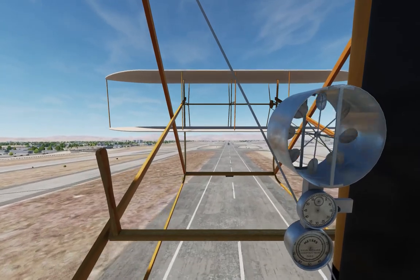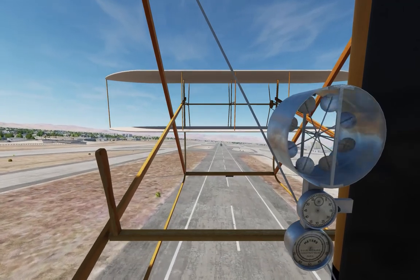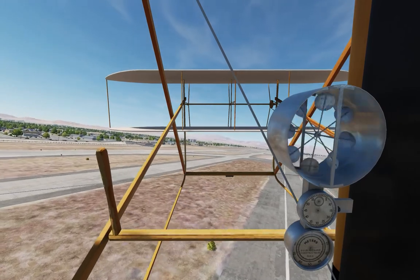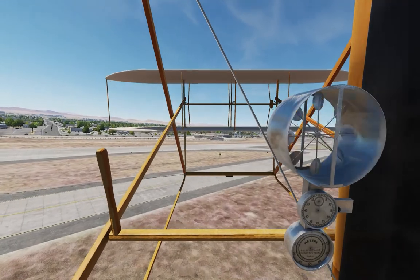To our right, you may notice a large black block. This is the water tank for cooling the engine. I'm not going to turn my head here, but if I did, you'd see we're laying next to four inline cylinders banging away to maintain a little more than 1,000 RPM.